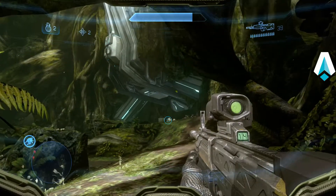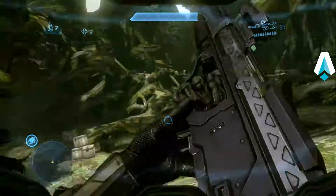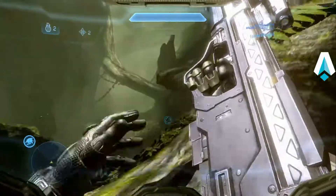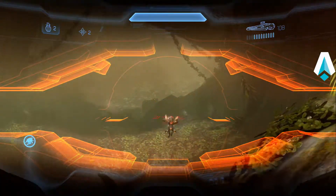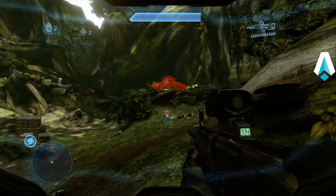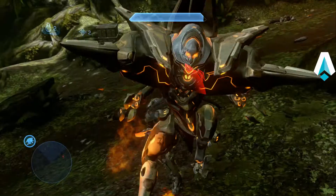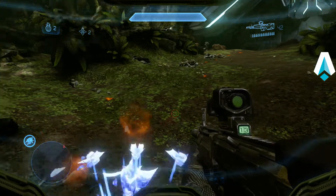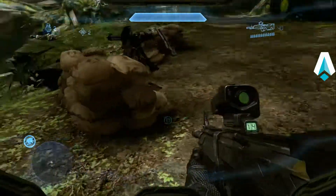Depending on how many crawlers we took out before, we're either going to have to take out two or three to get a watcher to spawn down by the sandbags — which we want to take out right away with the light rifle. Notice how I'm looking back at the sandbags every time I take one out. Looks like I'll have to take out three just to make sure. Haven't spawned yet. Switch back over to the light rifle and take him out as quickly as possible before he can spawn more crawlers.